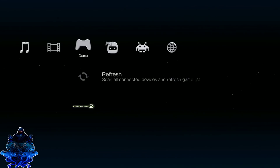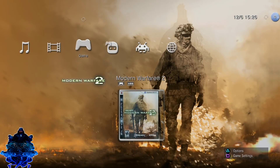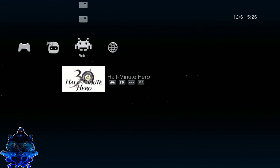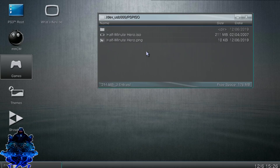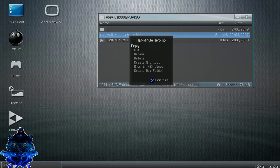Once you're inside Multiman, go ahead and hit refresh right there. Once you hit that, go over to the right, go over again and you will see your PSP ISO right there. Go ahead and copy this over to the PS3. You can play it from the USB if you want. Go ahead and press triangle, then go down to file manager.